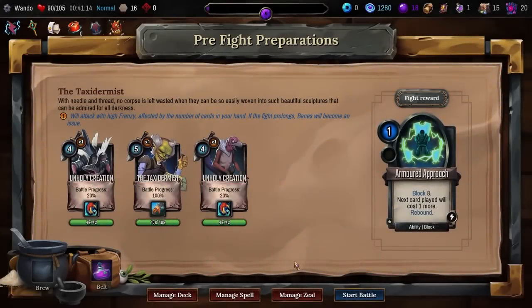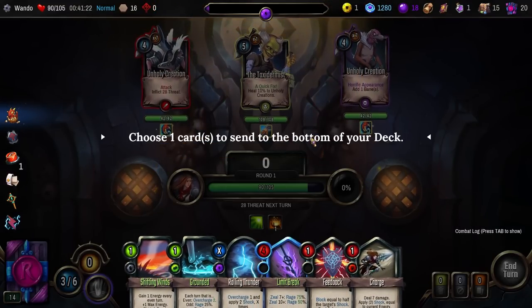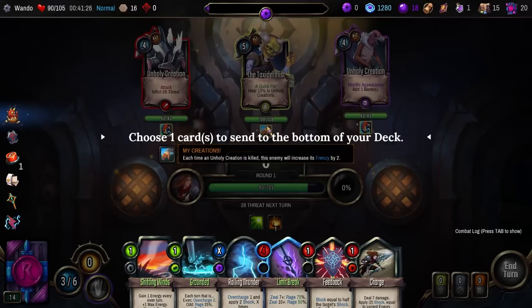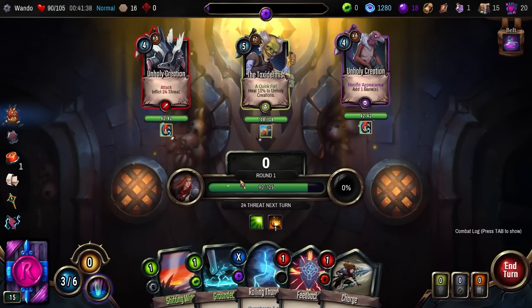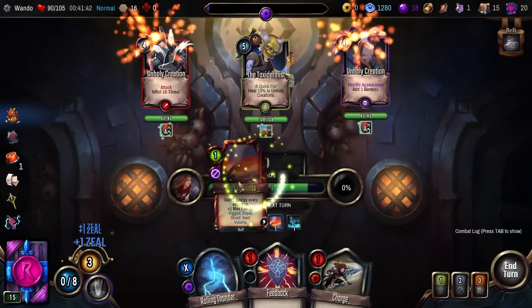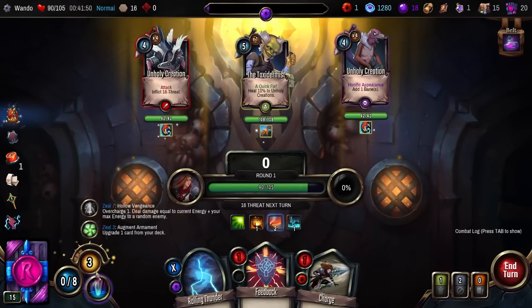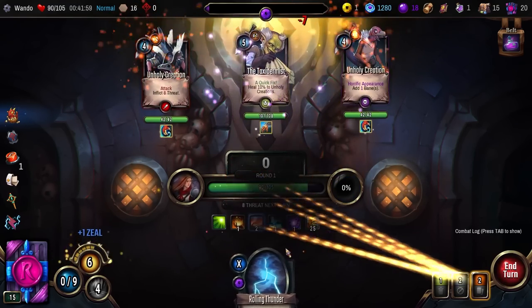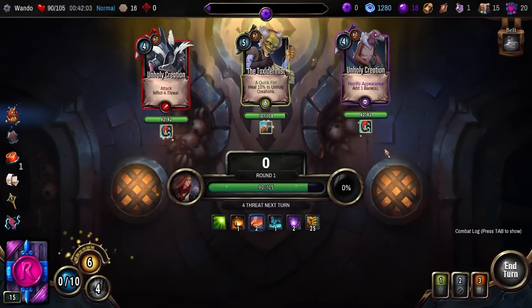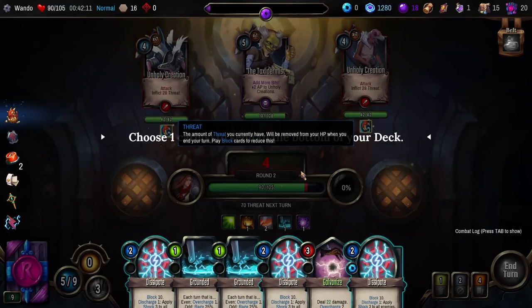A taxidermist — I read it as taxidermist, as in taxation and skin, and got confused. He gets frenzied, so we actually kind of don't want to kill his buds. Oh my god — but we kind of have to. They get weaker the more cards I play. I guess I'm going to upgrade Galvanize for the time being. Pop this, get me up in Zeal, burn Feedback, hit him with a Charge. And then Frenzy is equal to 1 plus the number of cards in your hand — considerably less problematic than I thought. Get rid of a Dissipate, pop this one, Grounded, select a card to upgrade, Grounded again. Burn both of these — minimal damage to me.